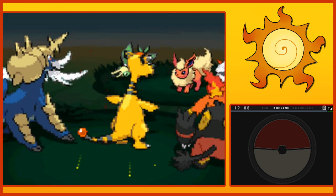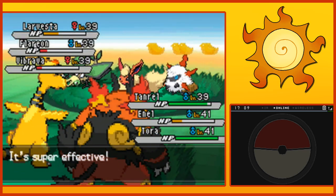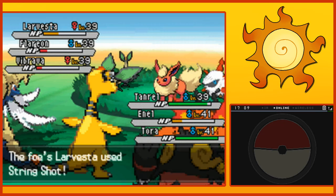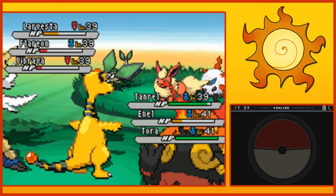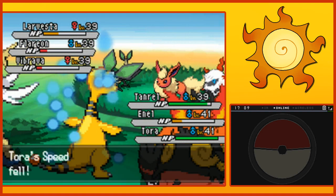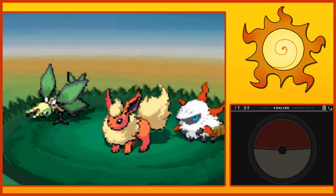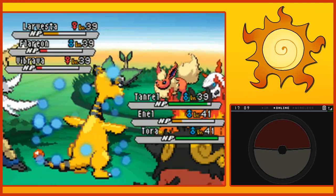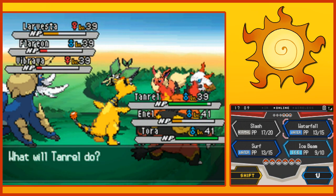Earth power. Sorry, Anel. You're fine. Good. It's Confuse. String Shot. Whatever, that's fine. That affected everyone — well, those two. Scary Face. Speed harshly fell. Alright, Tanro — let's not do that again.